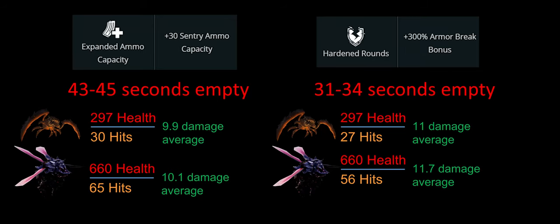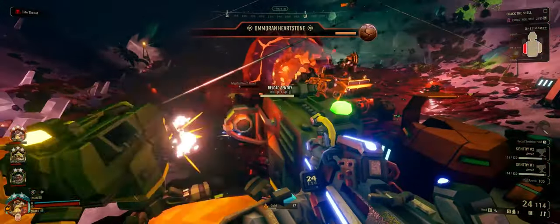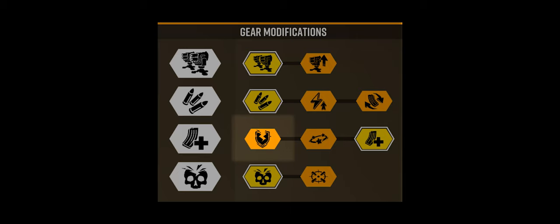The Expanded Ammo capacity fires for about 12 to 14 seconds longer than Hardened Rounds. But comparing Glyphid Guards and Mactera Brundle — Hardened Rounds requires fewer hits, less ammo, and moves to the next target faster. This can make a huge difference with the smart rifle, where you rely on sentry guns to deal more damage to hordes. I've used Expanded Ammo for about 20 promotions and never thought I'd change, but these tests show why I'm switching to Hardened Rounds — especially since I can babysit and top up my sentry guns more easily when using the smart rifle.